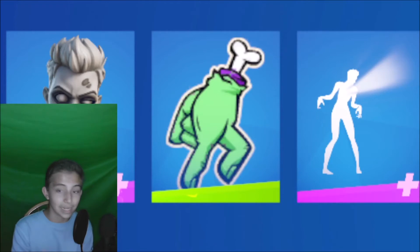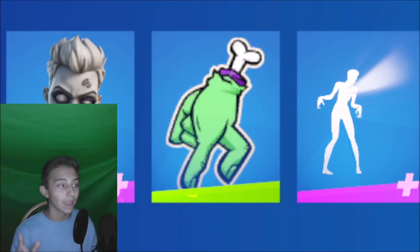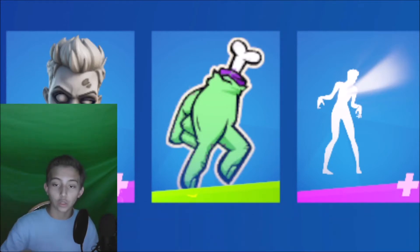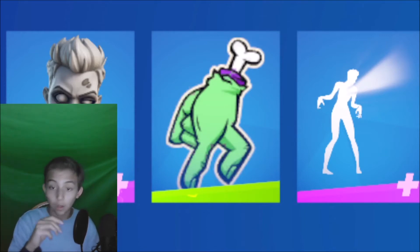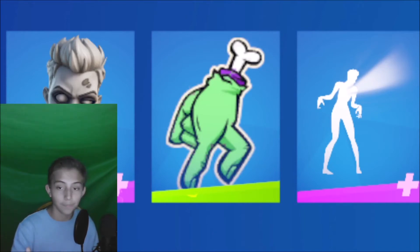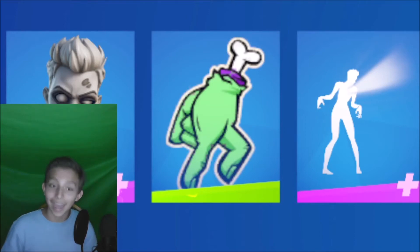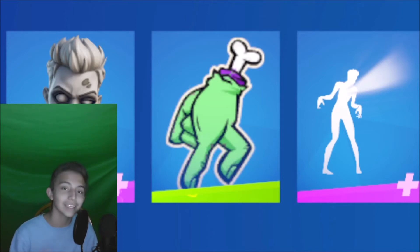Right here it has an Among Us theme — you can see the back bling and everything. The back bling of the Among Us character, the body shape, and when they die they have two feet, no arms, and the rest looks like the Among Us character pack. So I honestly think this is not just coincidental — I honestly think Fortnite is going to be putting in an Among Us crossover, like a skin pack or something. Why would they put this in otherwise?